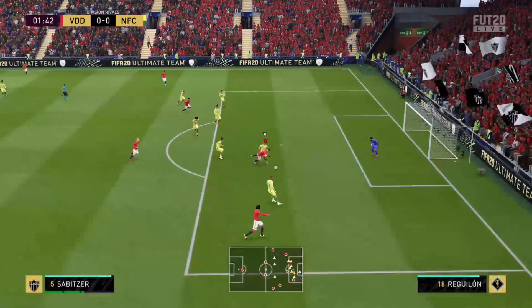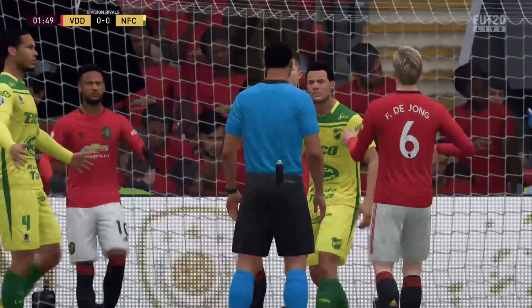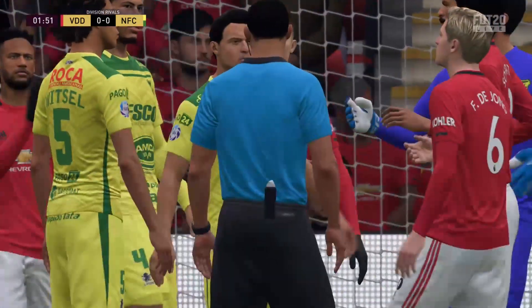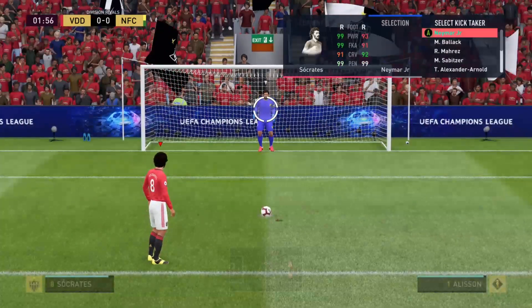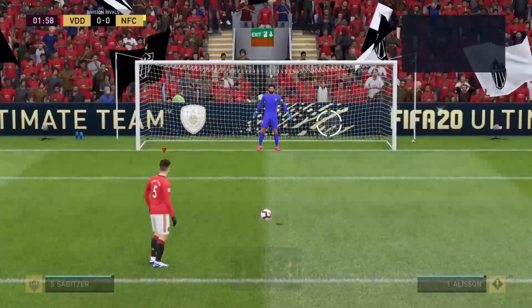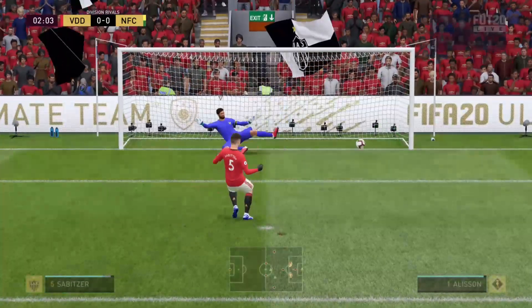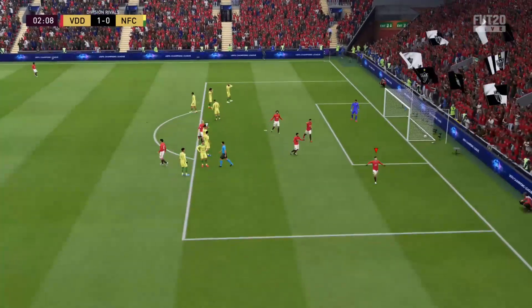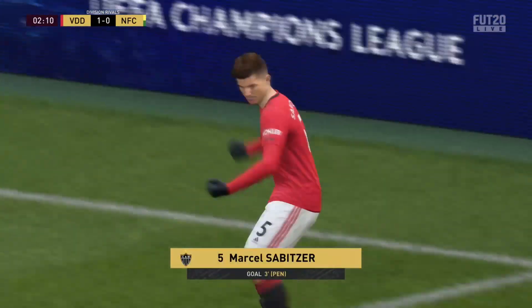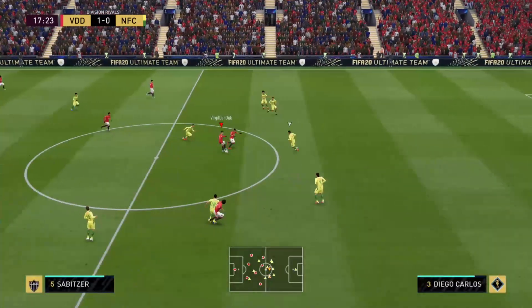His dribbling is good. At 5'10, smaller players on this FIFA work so much better for dribbling than big players, and 5'10 is a perfect height for it. I actually don't like the 5'7 or 5'8 players — they seem to have no strength about them. This guy has 89 strength on his card, is 5'10, can dribble, and can do a bit of everything.